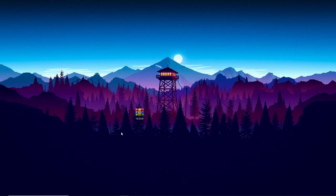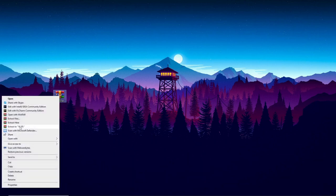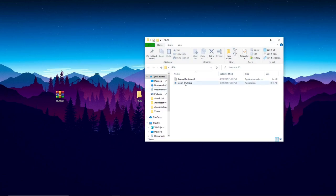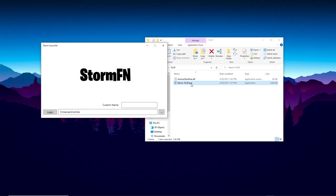Once you click on the link it will download the file. You just want to click 'Keep' because it's not a virus, and then it should look like this. Put it on your desktop, right-click on it, and click Extract. Once you've extracted it, double-click on it, then open up the file called storm 16.2.exe and it will pop up with something like this.